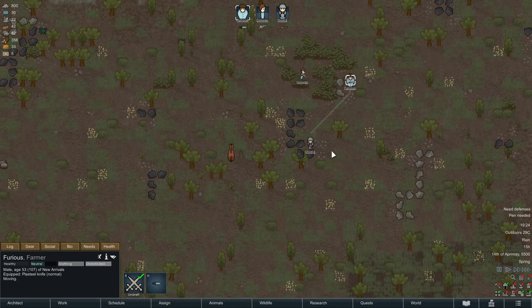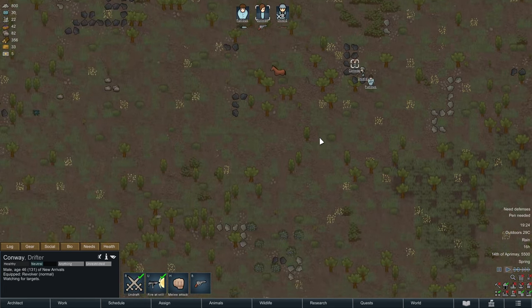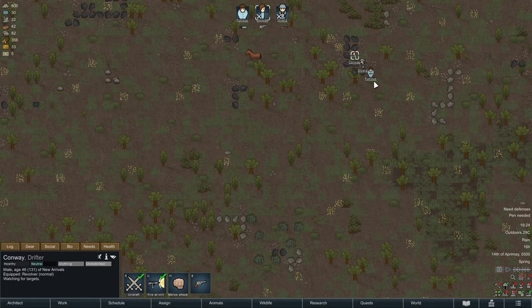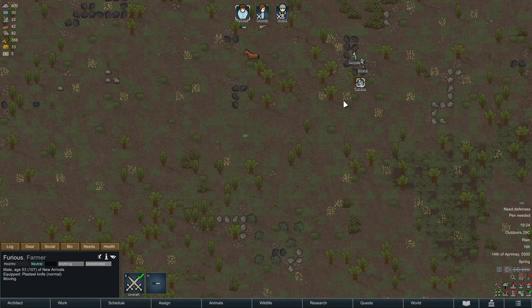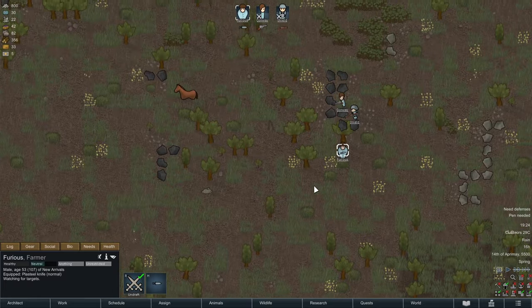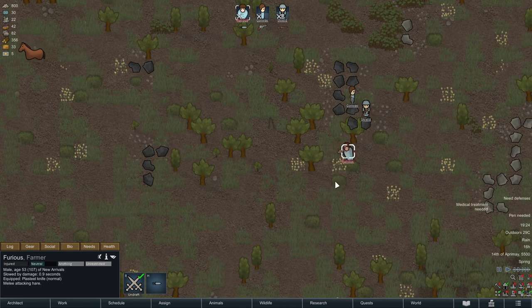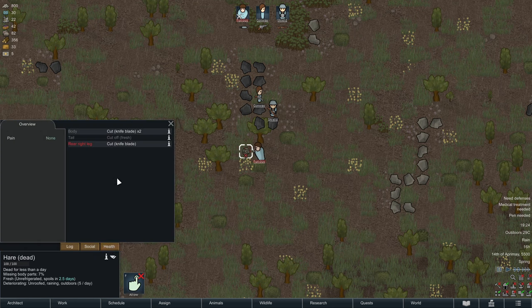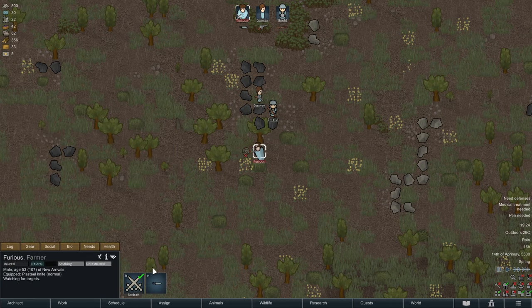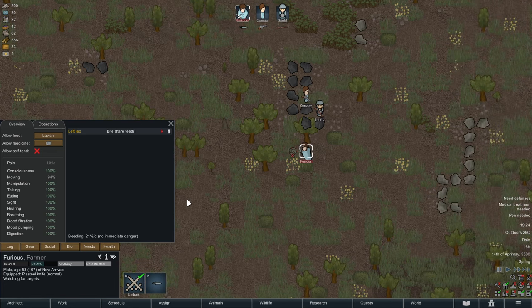People can go into cover behind the boulders, and just like in a real-time strategy game you can command these people. The bunny closes in and my shooters are automatically going into the fight. I'm sending Furious from the flank. The bunny closes in and we stabbed it with a knife. As you see, there are a couple of wounds on the bunny — and there's also a bite in the leg for Furious.